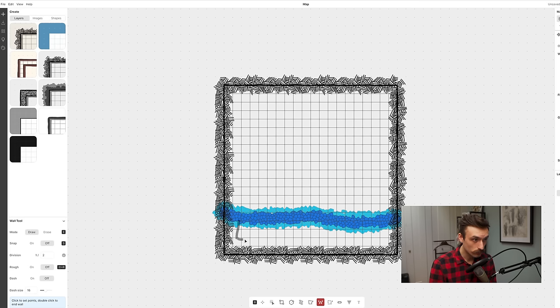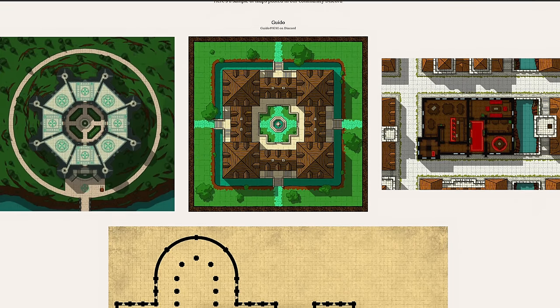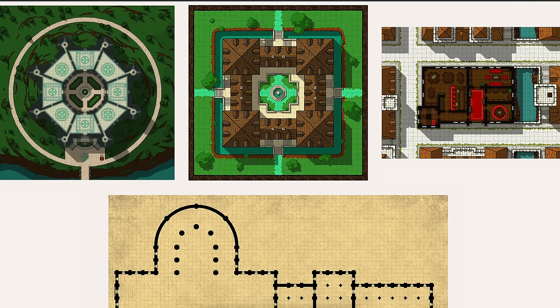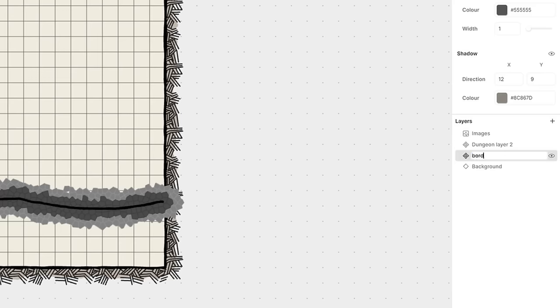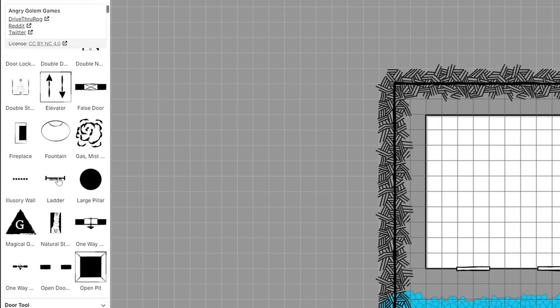The free tools contain everything you need to make really cool maps. On the surface Dungeon Scroll is just an old school dungeon map maker, but once you dive into it, it actually contains all the tools you need to make pretty much any kind of map. The ability to add different layers means you have a lot of flexibility for mixing the different styles available, and you can tweak all the settings within the premade styles as well. You can also upload your own assets.